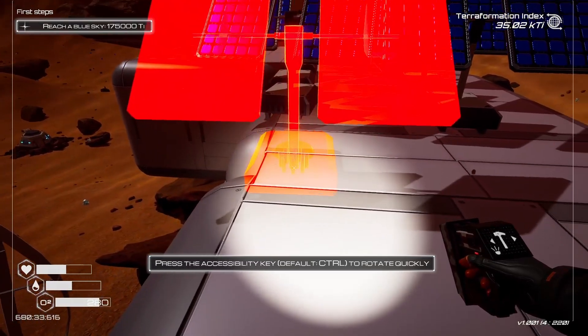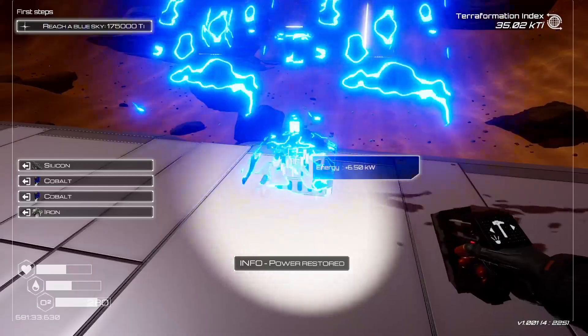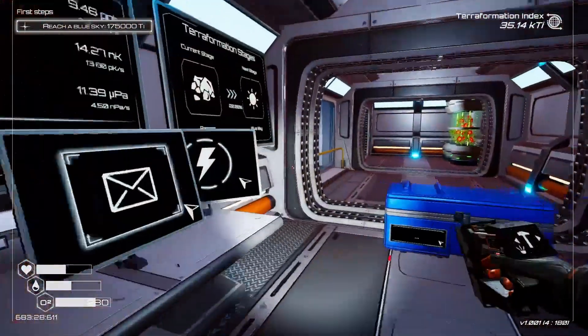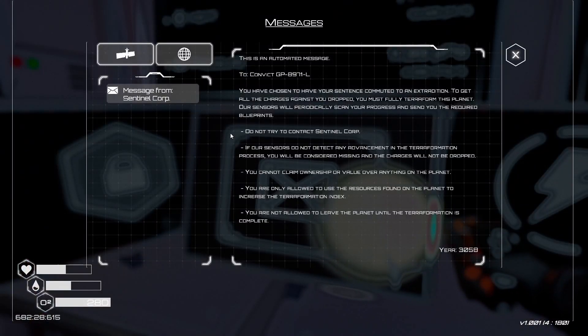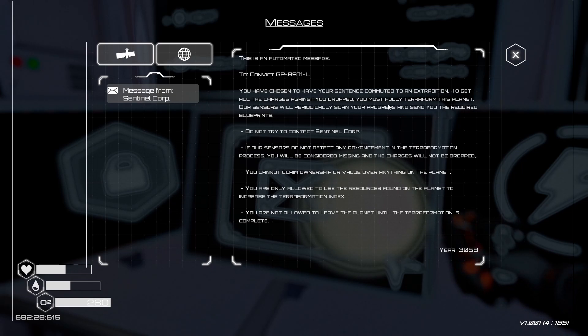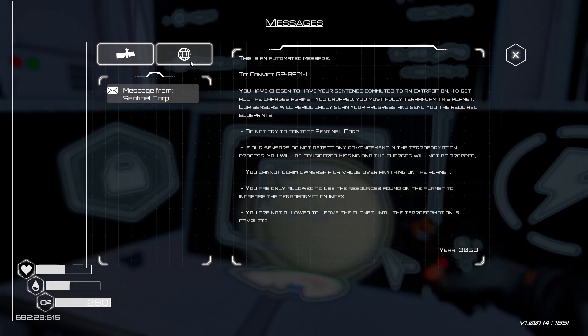I'll put you here — and that's powered, nice, so we have that running. This is an automated message to a convict: you have chosen to have your sentence committed to an extradition. To get all the charges against you dropped you must fully terraform the planet. Our sensors will periodically scan your progress and send you the required blueprints. Do not try to contact Sentinel Core.